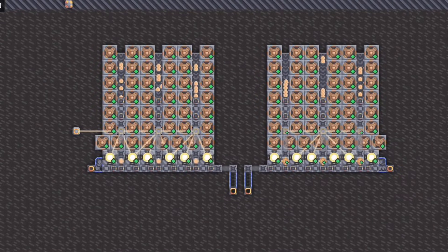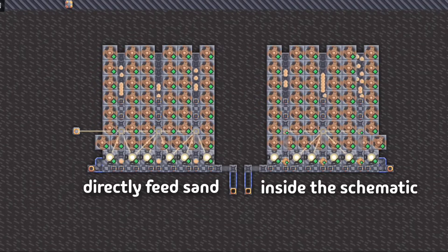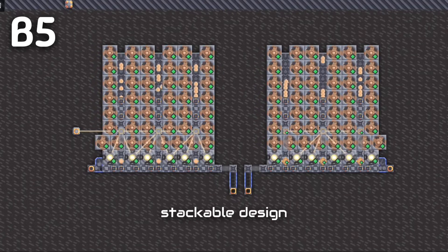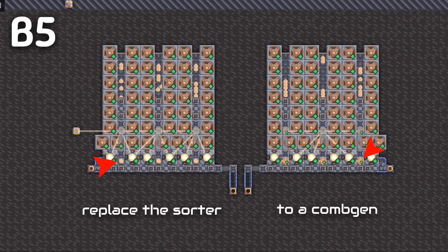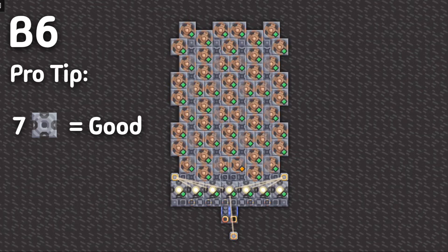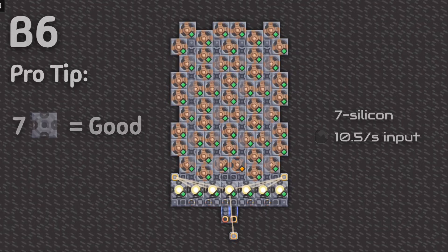Now, when you are lazy, we can directly feed sand into the silicon instead of manually wiring it. Just insert coal into this stackable design, and you can produce silicon with ease. To make it power itself, you can replace the sorter with a combustion generator. Remember, seven silicon smelters running at full power will always give one full belt of silicon.